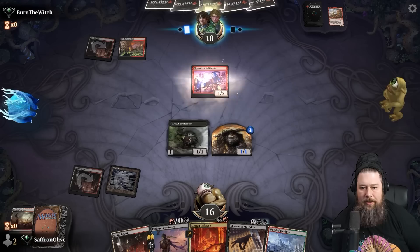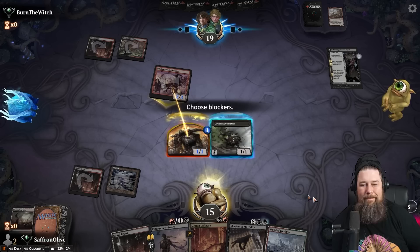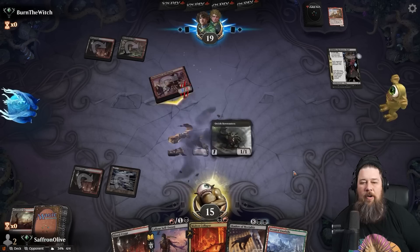Monastery Swiftspear, okay — and a Raid Reckoner. The trickiest matchup with this deck is definitely Burn. It's not a bad matchup per se, just tricky. We've got to figure out how much life we lose — because we're managing our own life total while the opponent is also damaging us.